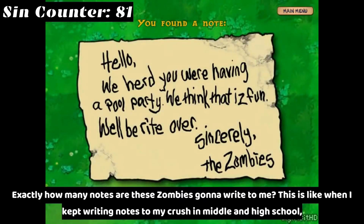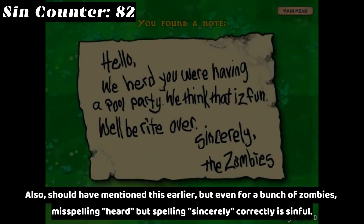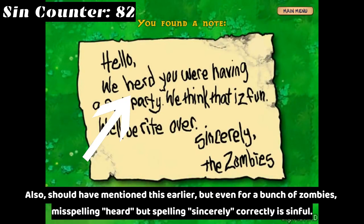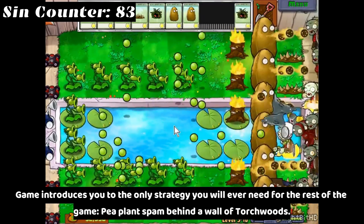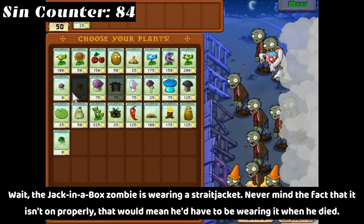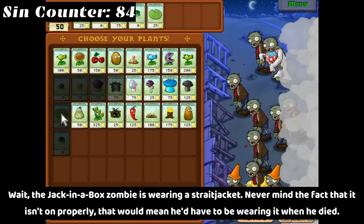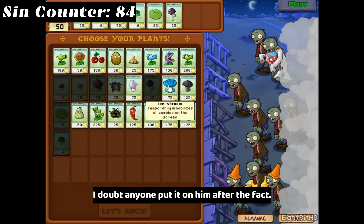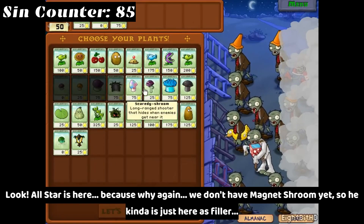Exactly how many notes are these zombies going to write to me? This is like when I kept writing notes to my crush in middle and high school, except far less cringy and far less desperate. Also, even for a bunch of zombies, misspelling 'herd' but spelling 'sincerely' correctly is sinful. Game introduces you to the only strategy you will ever need for the rest of the game: pea plant spam behind a wall of Torchwoods. The Jack-in-the-Box zombie is wearing a straight jacket — and it isn't even on properly — which would mean he'd have to be wearing it when he died. I doubt anyone put it on him after the fact. Look, All-Star's here — because why again? We don't have Magnet-shroom yet, so he kind of just is here as filler.